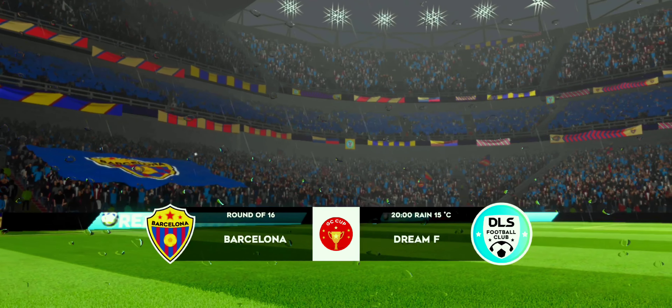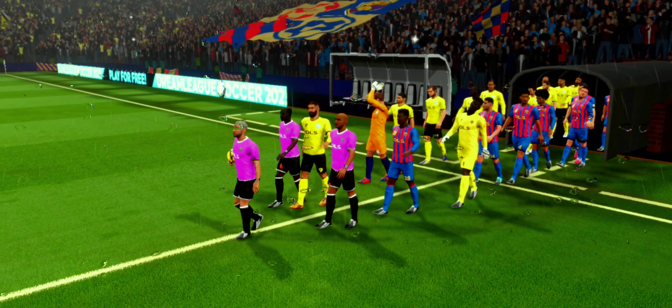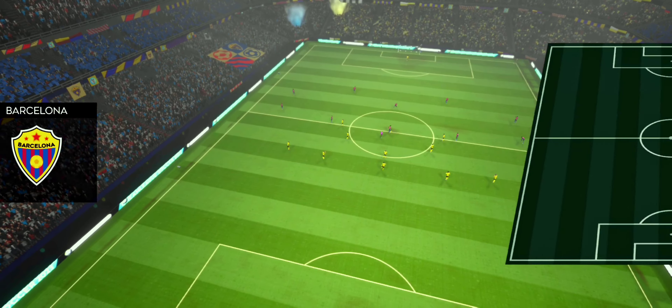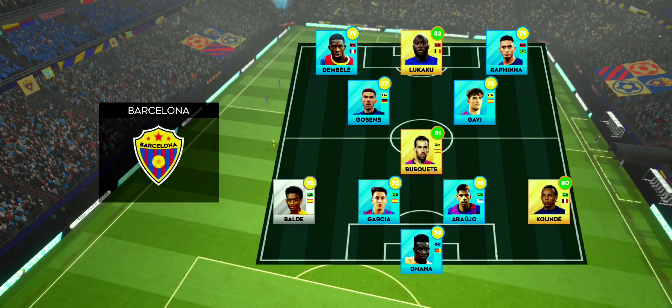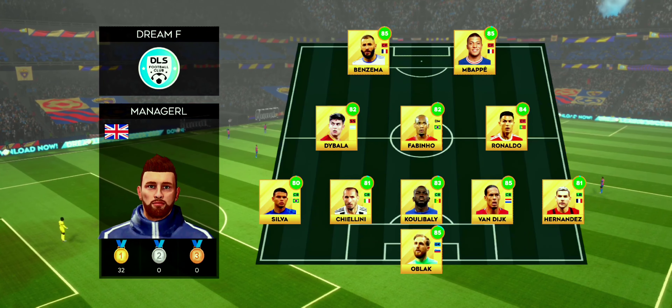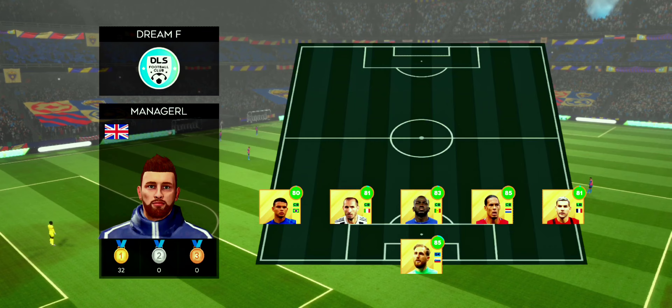Welcome to this cup game. Should be a close one, but neither team will want to go out at this stage. Both managers have picked big, strong lineups today — no real surprises. They've gone adventurous and chosen a 4-1-2-3 formation. This sacrifices numbers in midfield for a reinforced defence and attack. The away side has gone for this line-up.